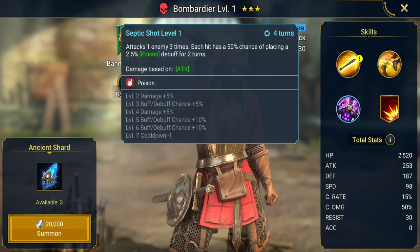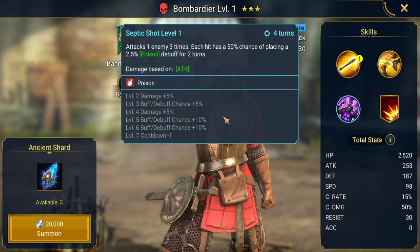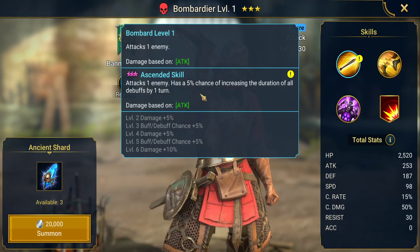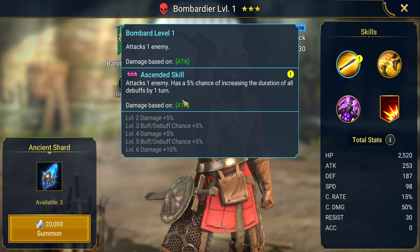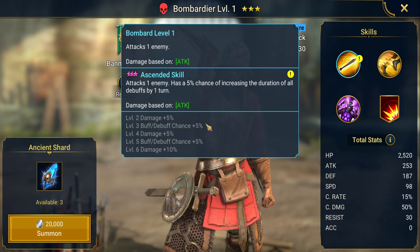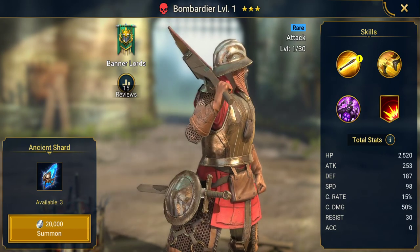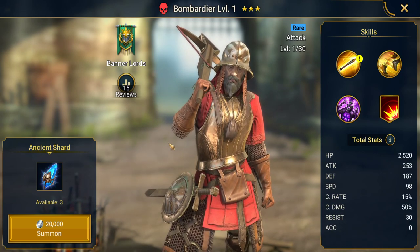It's not that great, but if you don't have any champions for clan boss he may be an okay starting champion — he does have poisons on his A3 and a debuff extender on his A1 if you ascend him to three stars, but that's only a 5% chance, going up to 15%, which is still very low. Probably not worth putting any resources into. There are uncommon champions that do a much better job in clan boss.